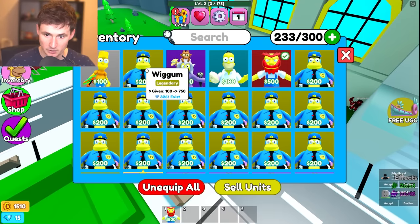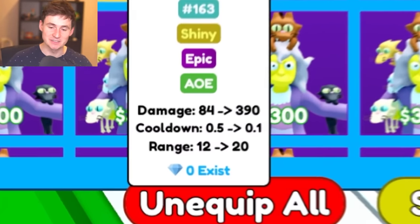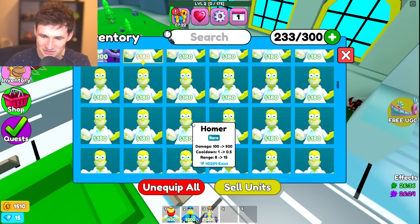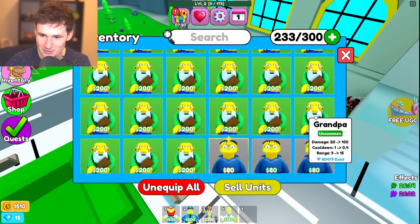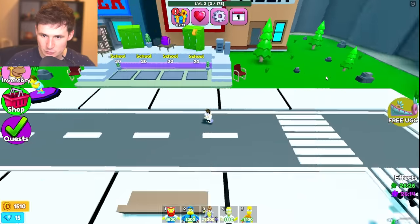Next up we're gonna equip the Wiggum, the Shiny Crazy Cat Lady with zero existing units — so this might be the first one. Homer Simpson, of course you're gonna join me, buddy. And last but not least, Bart — welcome aboard. Time to go to school.